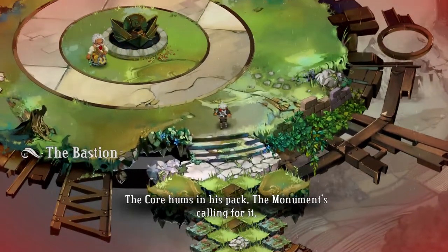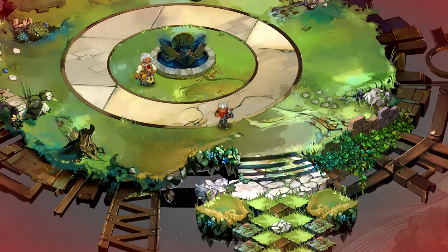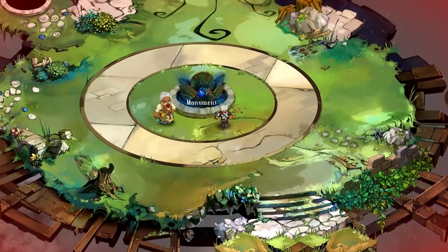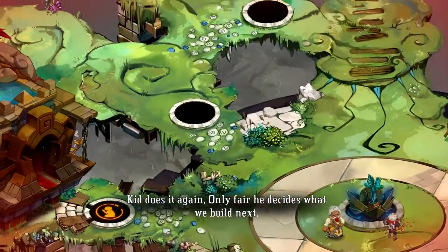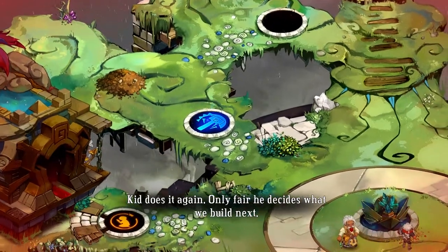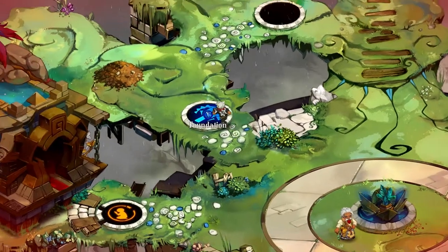He comes back just like I knew he would — the core hums in his pack, the monument's calling for it. Hey, what's up everyone, welcome back to Let's Replay Bastion. Last time we got another core, so let's place it in the bastion and unlock a new plot of land to build on. Kid does it again — only fair he decides what we build next.